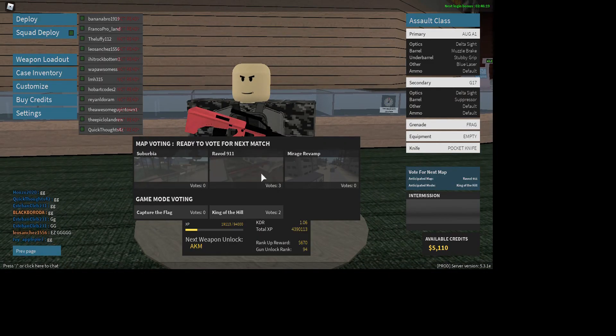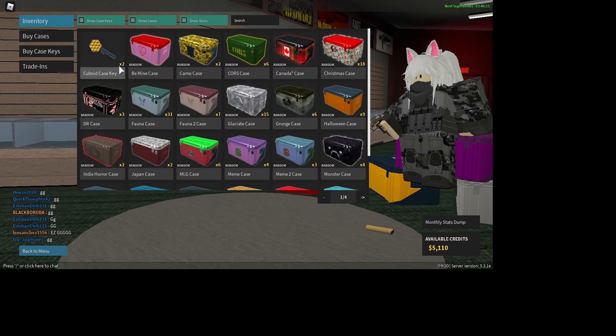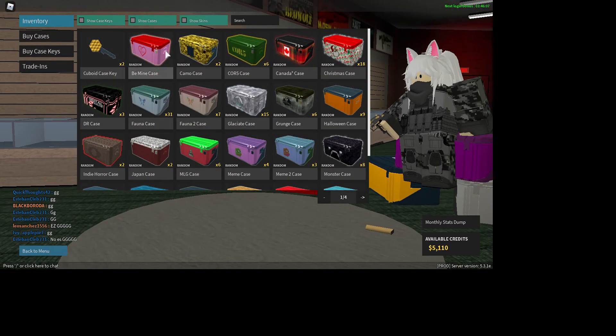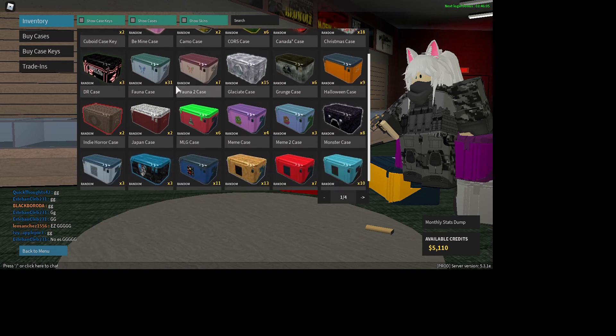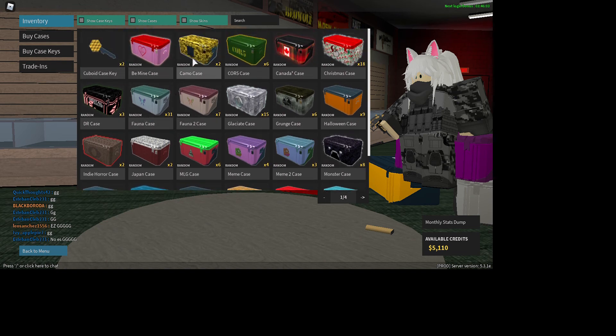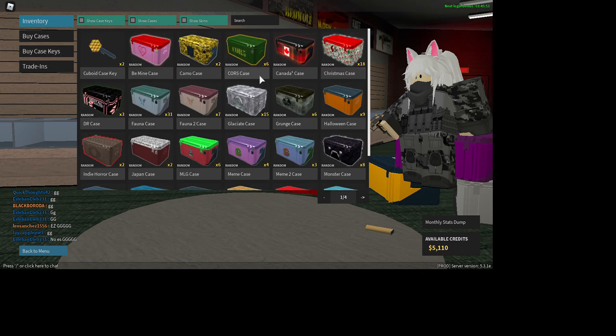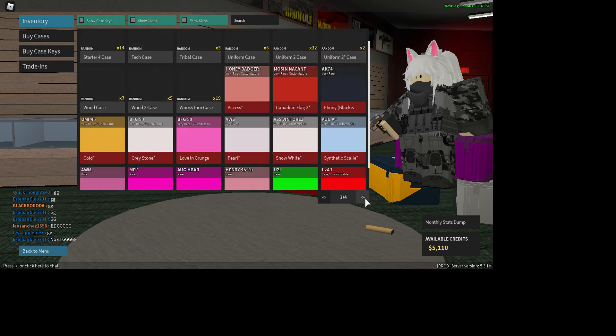Skins — if you win a match, or from your next login bonus, you'll get either a case or a key, and you can only unlock cases with the same matching key. I don't have a keyboard case key, so I can't unlock any of these cases, but I have quite a few skins. Certain cases have only certain skins.